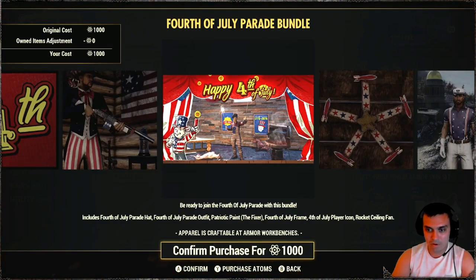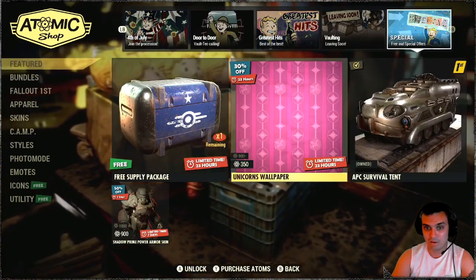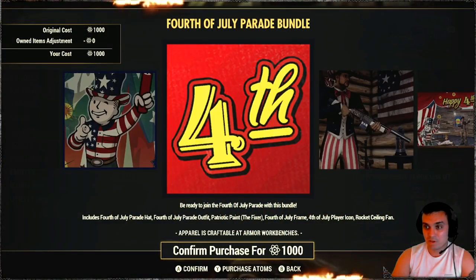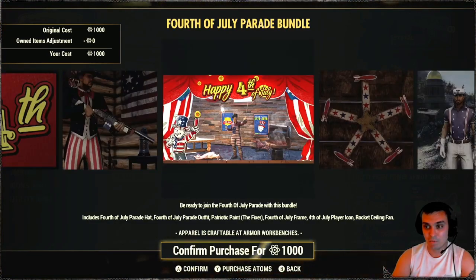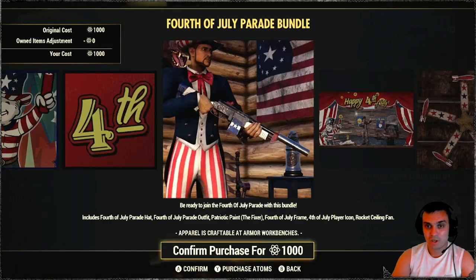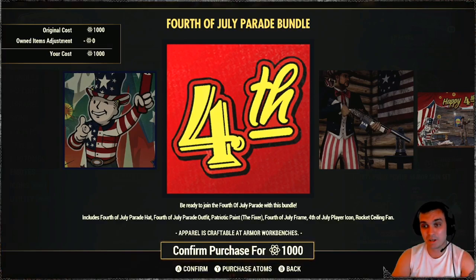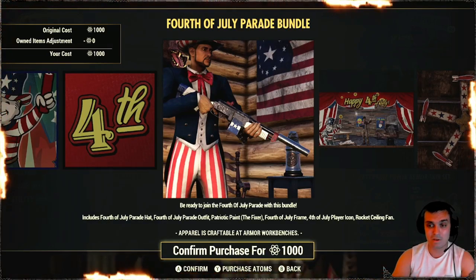It looks like we got a photo mode item — okay, that's cool. Let's see what we got for free. We got just this supply thing. My personal opinion: if Bethesda would love to make something cool for us, they would give a player icon and a photo mode for free as a bundle. That would be a cool approach. To be honest I would most probably not get it because I don't want any more player icons — I'm just loaded with them.